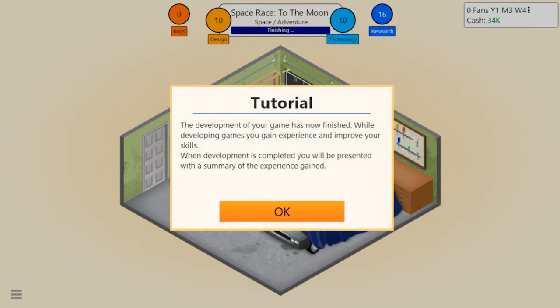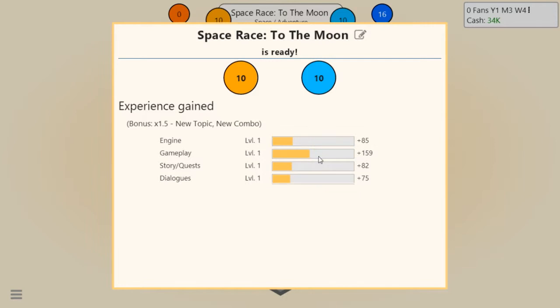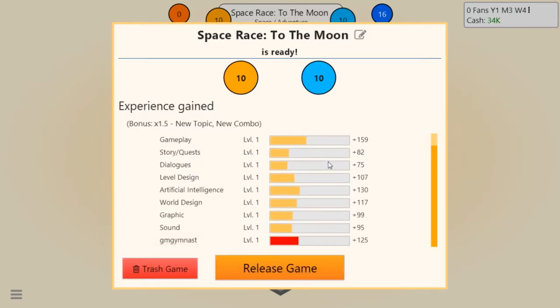I just checked back on my stream - everything seems fine. After publishing a game you can invest time to analyze your creation and generate a game report. Game reports are a great way to gain research points and valuable insights. Let's generate a game report - it costs 31,000 to make. GM Gymnast Games has just released their first game, Space Race to the Moon. Our guy is now generating the game report.